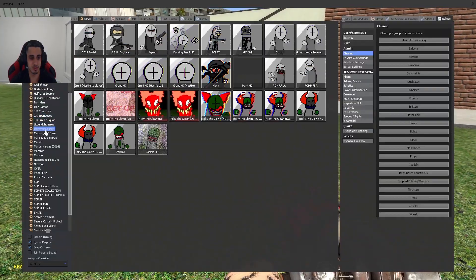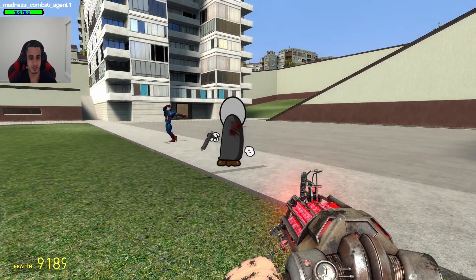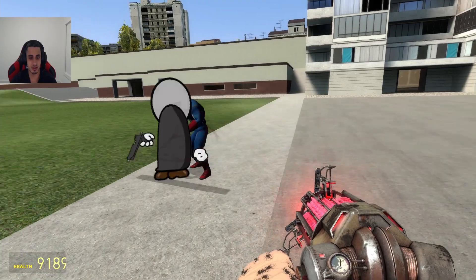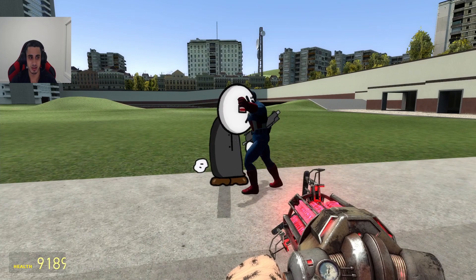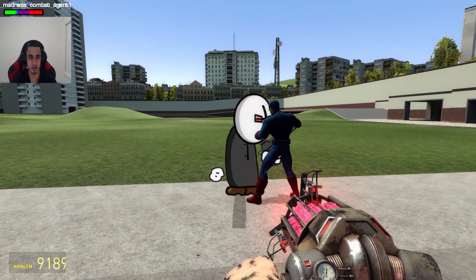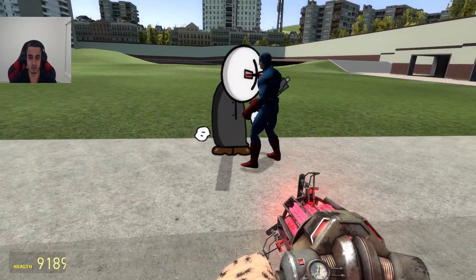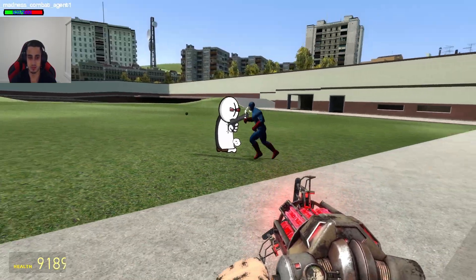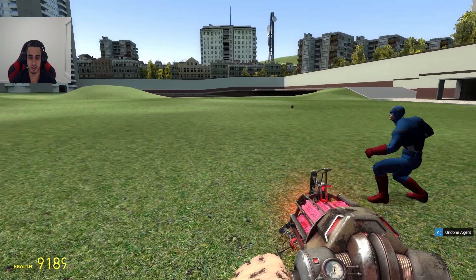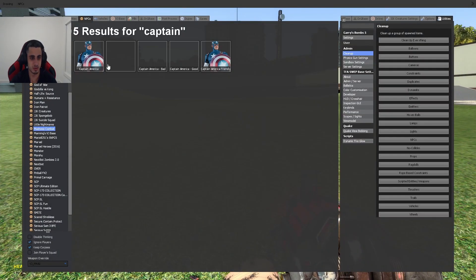What about Madness Combat characters? He is attacking Captain America, but both of them are taking damage. It's so weird how he's not taking damage right now — it's like he's intangible to physical damage. This is kind of sad. Captain America should use his shield more often.